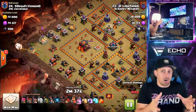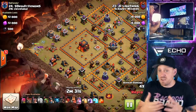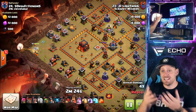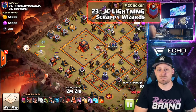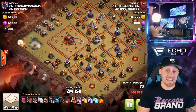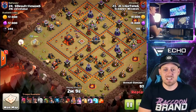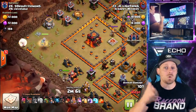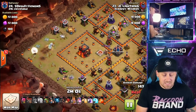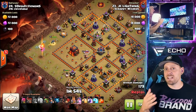Queen charge is part of the reason why this strategy is so strong. If you have a high level queen, or at least a fair level queen, and you practice charging or walking with your queen, you could really direct the pathing of your attacks. In this attack right here, we have JC Lightning out of the Scrappy Wizards. He's going to be able to take out the town hall itself just with that queen walk. Then you're going to be using your king for funneling. The cool thing about hybrid that makes it more unique than anything else is you have a combination of troops.